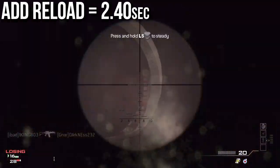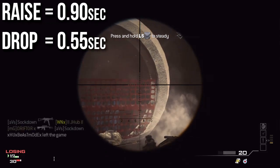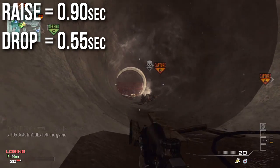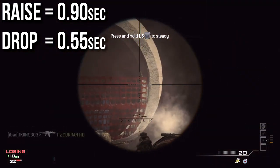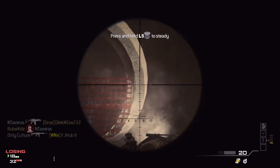Its ADS reload time is 2.40 seconds. It is the fastest to raise and drop at 0.9 seconds and 0.55 seconds, so changing to your pistol or putting this weapon away is very, very easy to do with the RSASS. That's one of its good features.